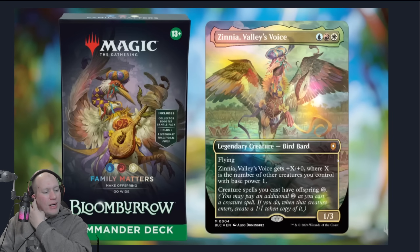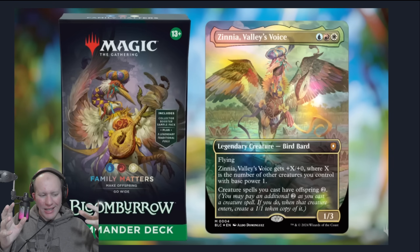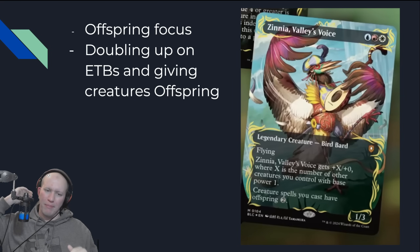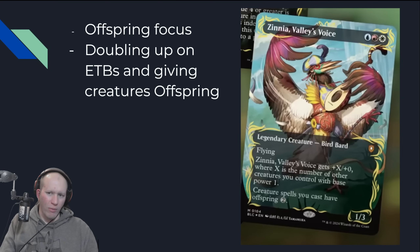From there, we've got the Family Matters deck. This is a go-wide deck built around Zinnia, the face commander. She's got flying, and then also +X/+0, where X is the number of creatures with base power 1. She's going to give all of your creature spells Offspring 2, so whenever you play a creature you can pay an additional two to create a 1/1 copy. That's going to proc off of Zinnia, making her huge. This is an Offspring-focused deck — make lots of Offsprings, make a whole bunch of 1/1s, buff up Zinnia, and double all those ETBs.